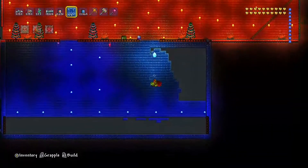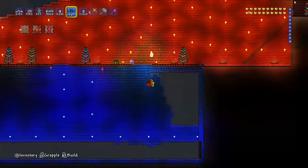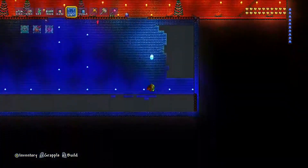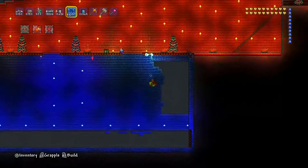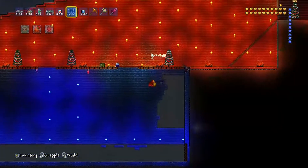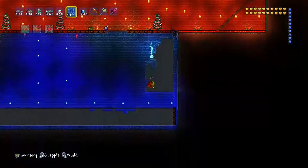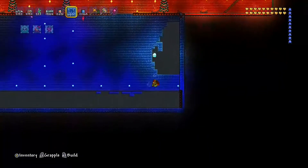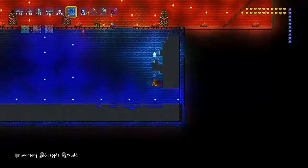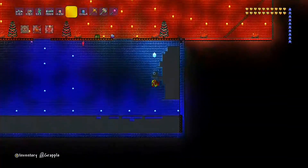I wonder if there's an item that makes you place blocks faster, or like a potion or something. This world doesn't have any of the new fishing potions and stuff — I haven't really done fishing on this world. Other worlds have, but I don't want to empty those worlds completely, because each character has their own world. This character plays ranger on this world — true ranger.